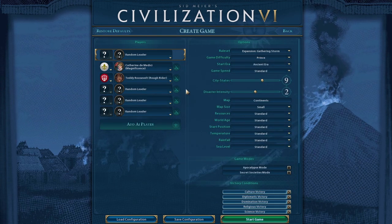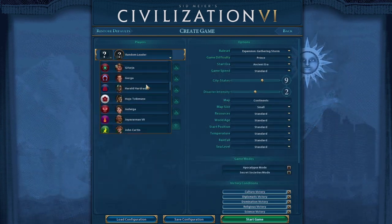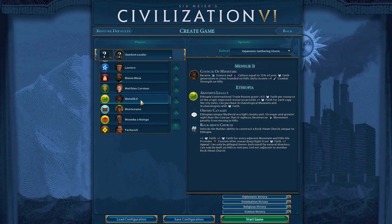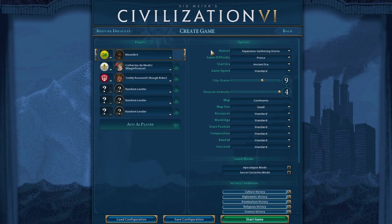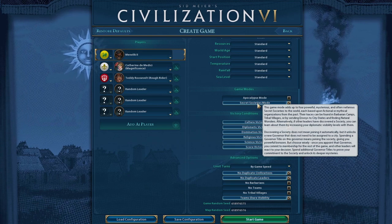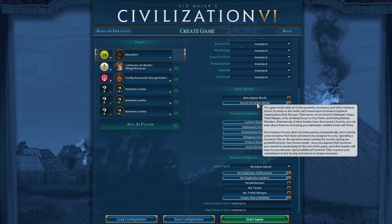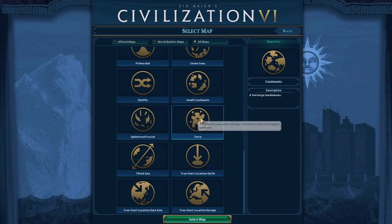We'll play as Rough Rider Teddy since it's the new model, and then I want to play as Ethiopia. I have no idea what the leader's name is — we'll look at the stuff when we get in the game. We do want to play with the new rules. There are four Secret Societies, and their traces can be found at barbarian tribal villages, by sending envoys to city-states, or by finding natural wonders.